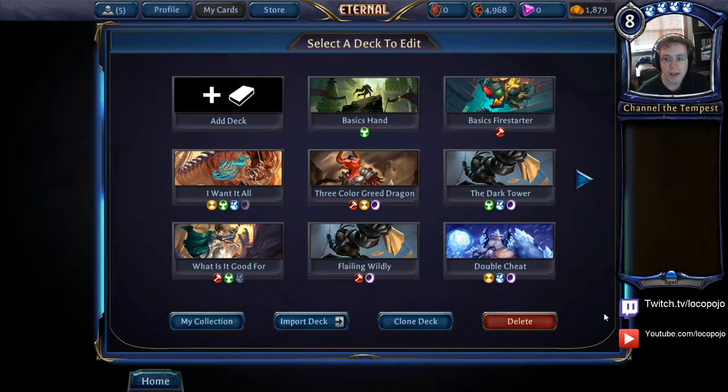I could have started off the Eternal Basics list by taking two of our decks and mashing them together into a multi-color deck, but I wanted to cover each of the different colors first and cover the basic archetypes before we get into building a very competitive deck on the Eternal ladder. Today's topic is hybridization, and there are multiple reasons we want to build decks with multiple colors.